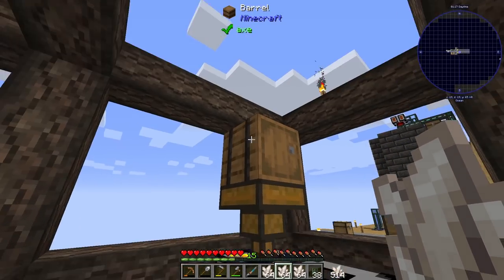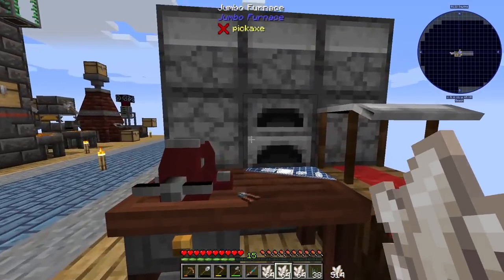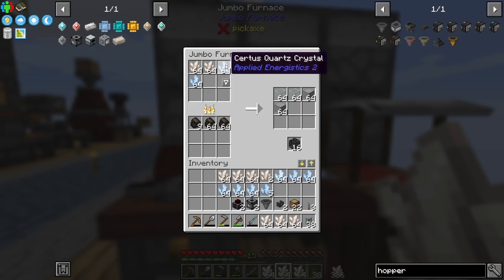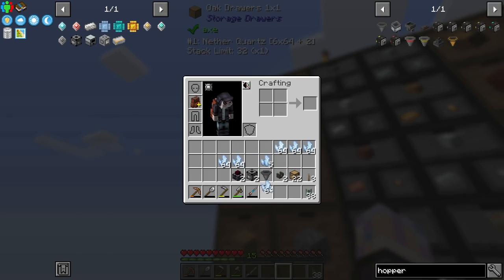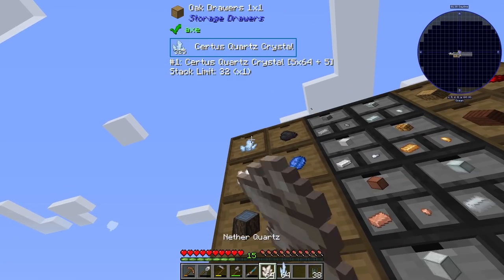Got this one up to tier three as well. I'm just buffering with a bunch of coal there. I'm going to throw some quartz in here to get us some silicon, which we're working on today. You can use either kind - nether quartz or certus quartz. We have both, so that's cool.